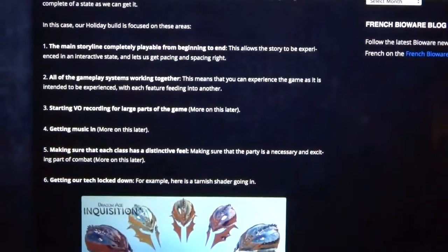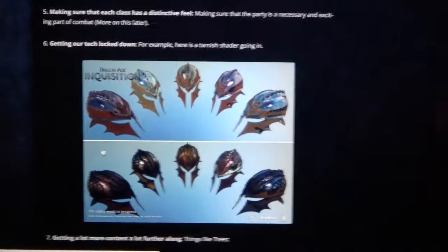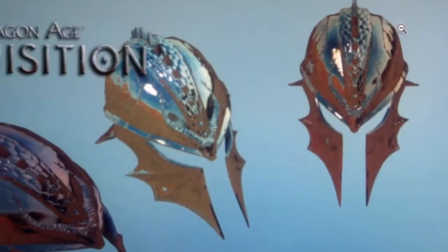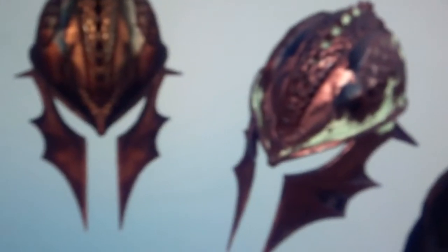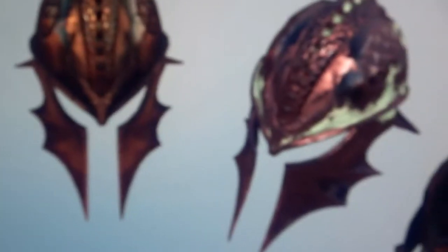The playable classes, tech and graphics — this is really impressive. I've got this shot of these helmets blown up here. Look at these, look how nice they look. Bearing in mind these are pre-alpha. They're the shiny versions. What Mark's called tarnished versions are the ones with the sort of burnt, tinged metal shaders on. It says pre-alpha down there — that just looks ridiculous.